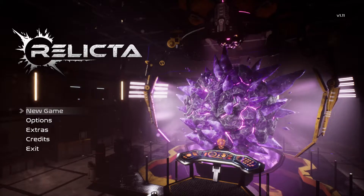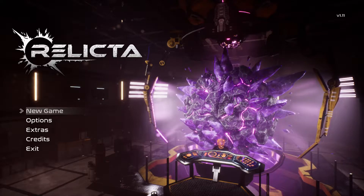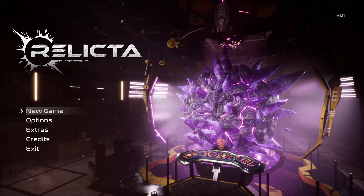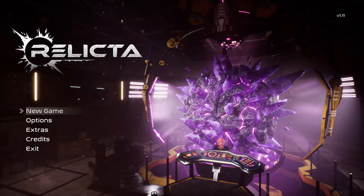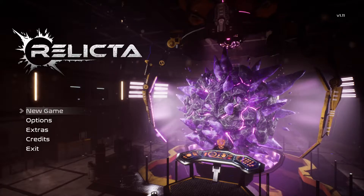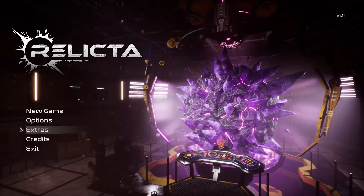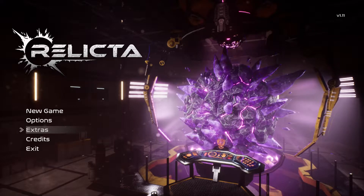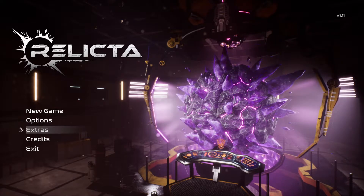Today we have the game Relicta. I don't know if I'm saying it correctly, but that is the game we have. Today our goal is working through the first 30 minutes of this title and seeing if it is worth being removed from my pile or if it should stay. This game was one I received earlier this year in May in the Humble Choice. You can also buy it on Humble or on Steam — links will be in the description below.